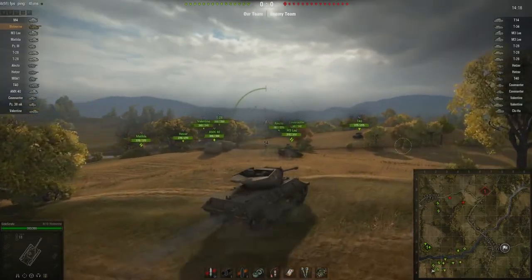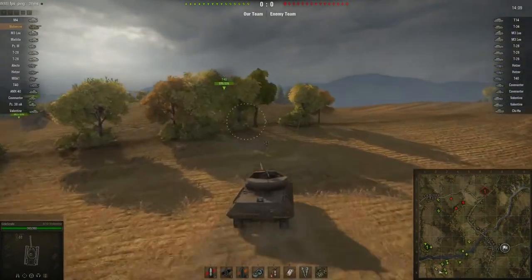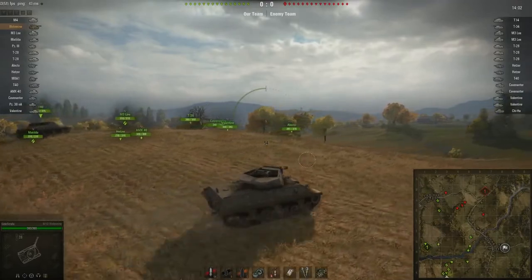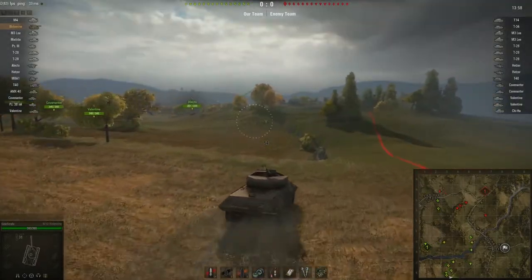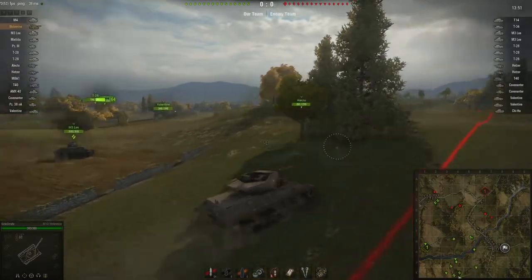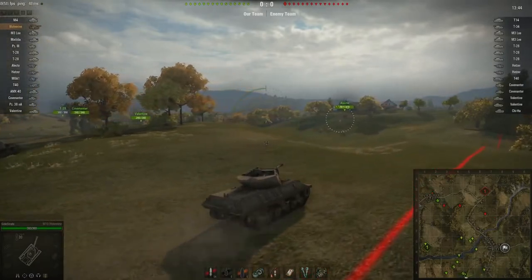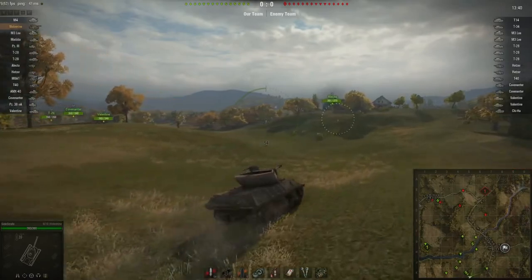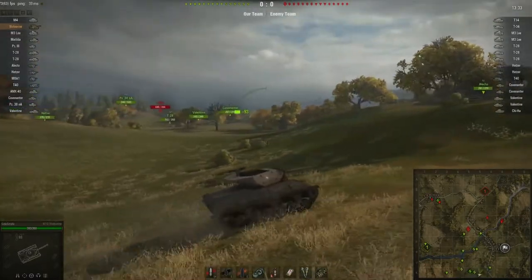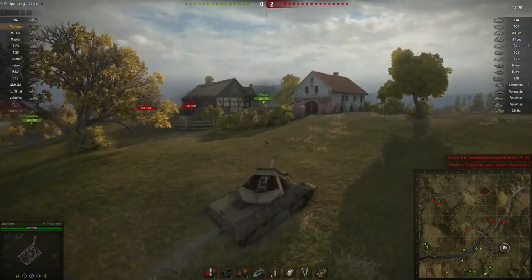We're starting out with the M10 Wolverine, just trying to position myself properly and find the right location. Still not 100% used to this game mode on Red Shire, so I'm thinking let's get close to the flag so that if they do try to cap, we can at least take them out on their approach. More often than not, the primary goal for the other team is to grab that position and hide around the buildings. We've got some contacts, shots fired, losing people already — starting to get worried.